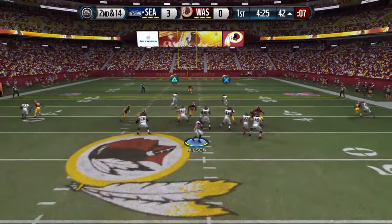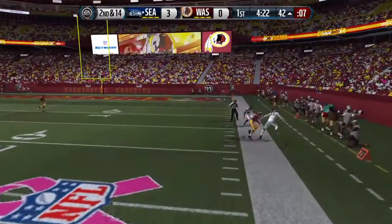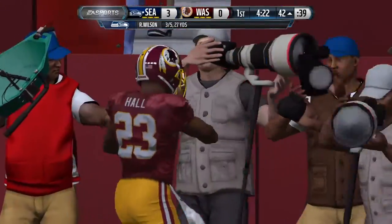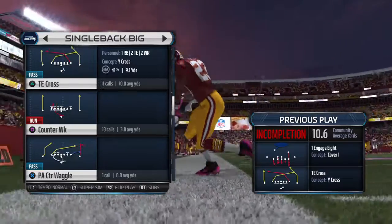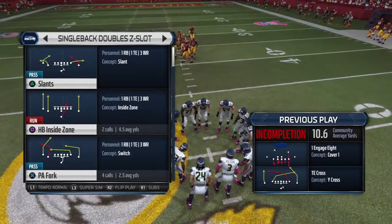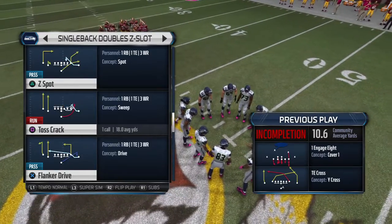Second down and a long way to go. Wilson takes off but it's incomplete and out of bounds. If you're the offensive coordinator in a third-and-long situation and you're winning a close game, you'd like to pick this up, but you've also got to make sure you call a play that doesn't put the offense at too much risk.